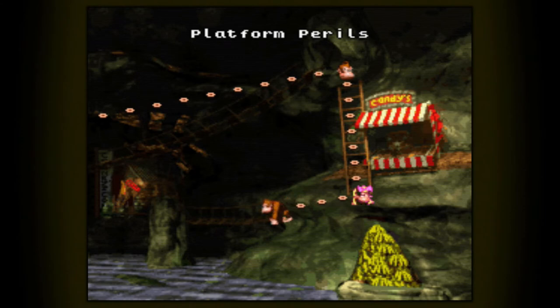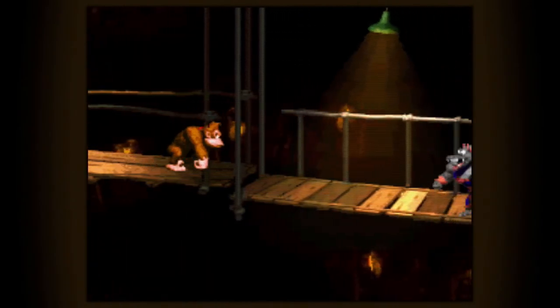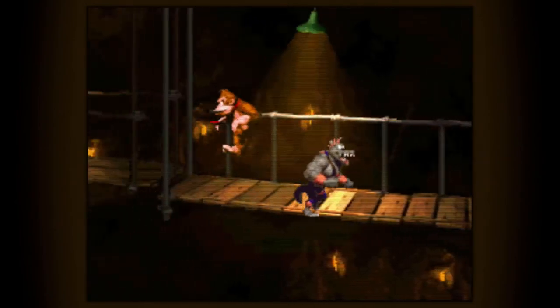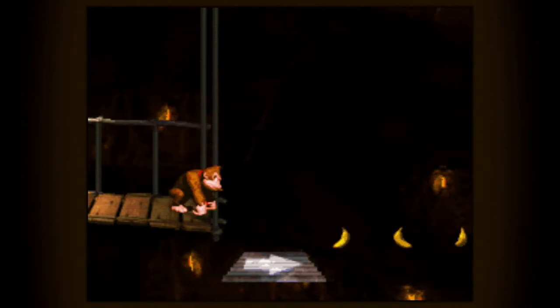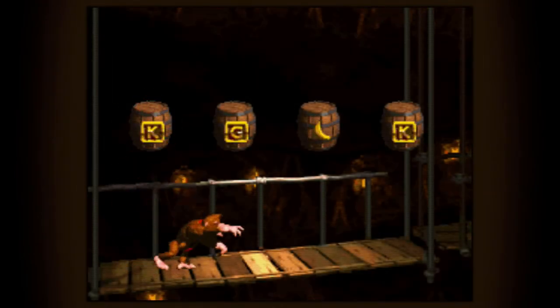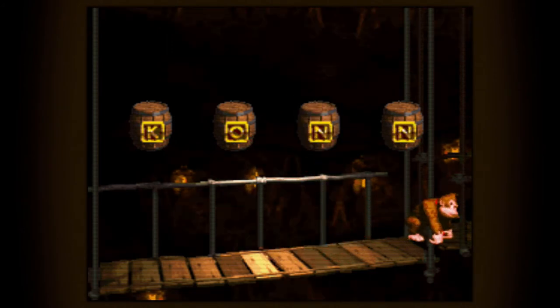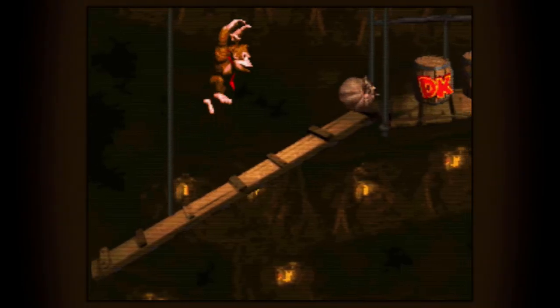We're at the Candy save point with one more map before the boss of this world. Here's a new enemy — even Donkey Kong can't kill these guys, you've got to use a barrel on them. This map is kind of like Tanked Up Trouble but with platforms that drop off after a certain period of time, like from the factory levels. The secrets are right at the beginning and right at the end. Jump straight off the first one straight down — just ride this platform into the barrel — and then you don't have to worry about anything until the end of the map.